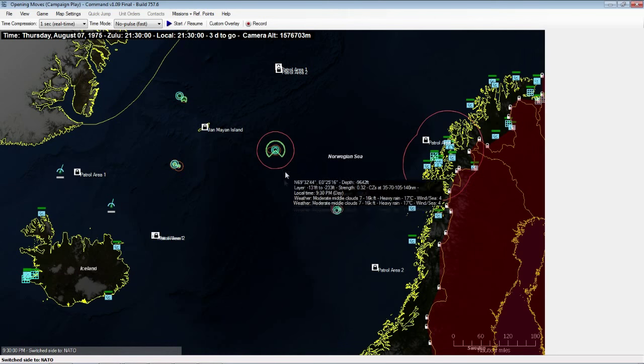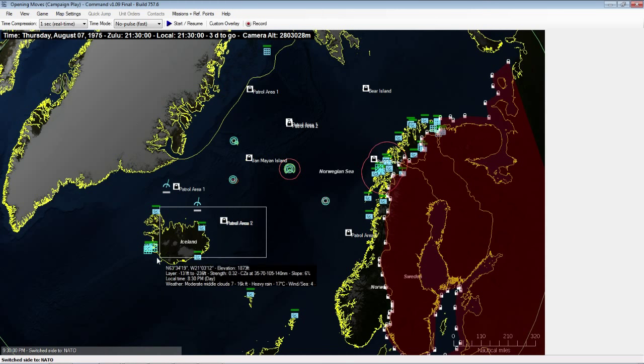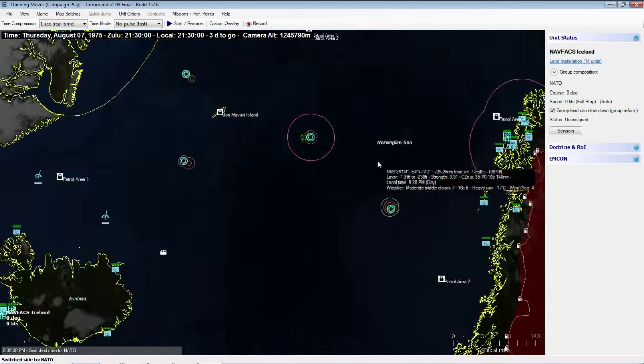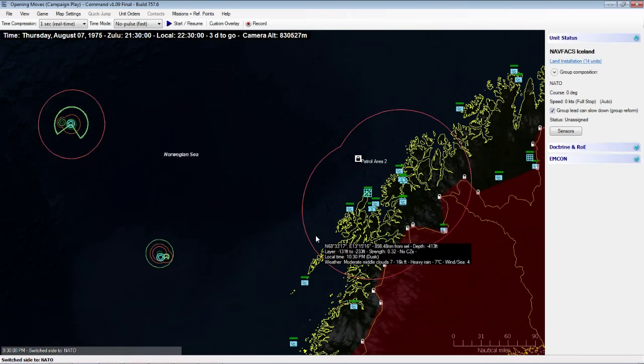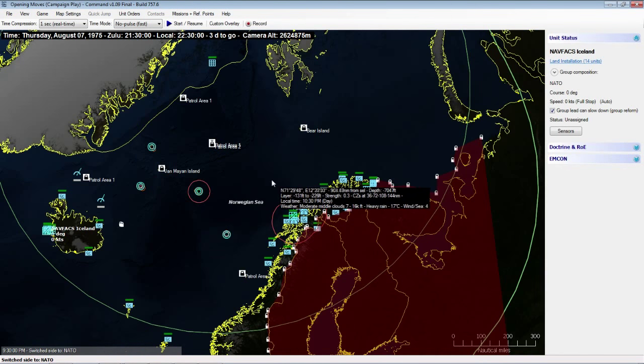Zooming in, the game is pretty much the same as the previous Command game, with a little more fluidity moving around the map. You can use the arrow keys on your keyboard, right-click to pan with your mouse, and scroll in and out.